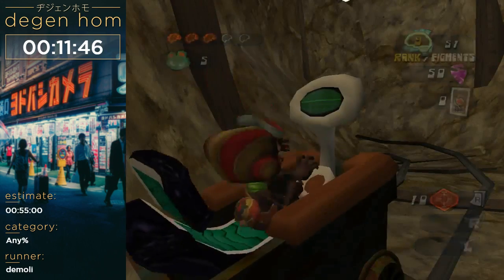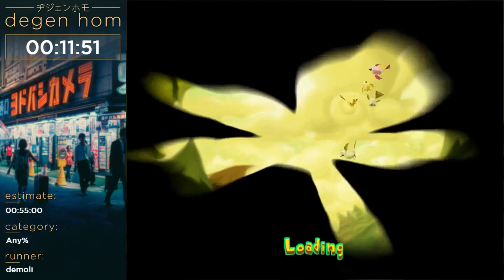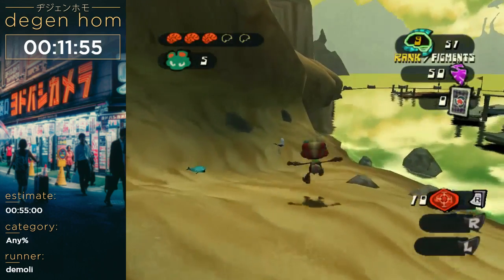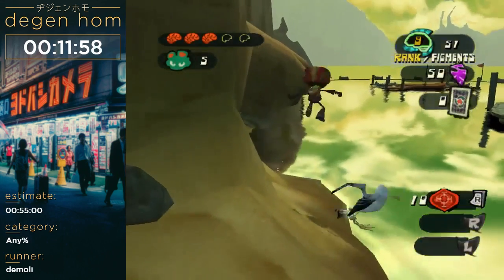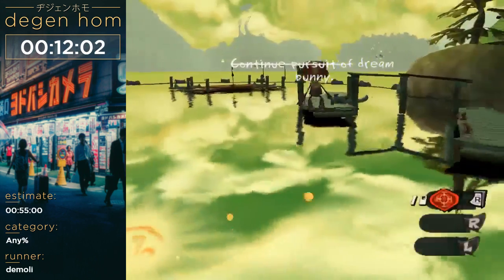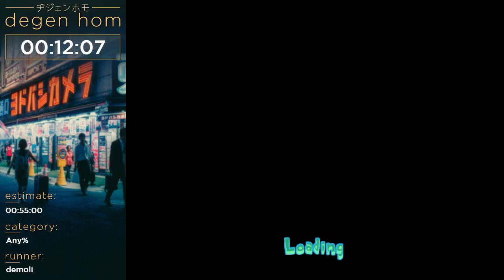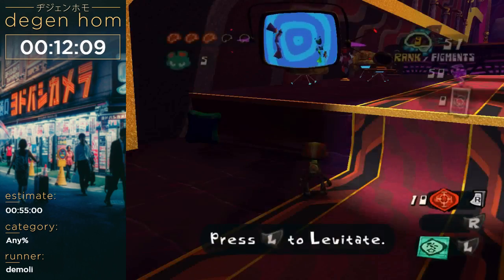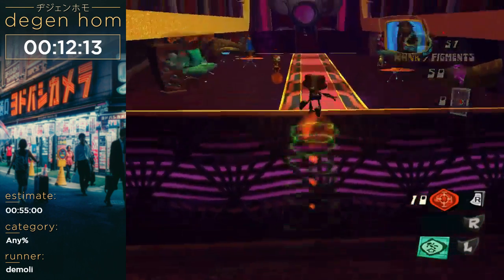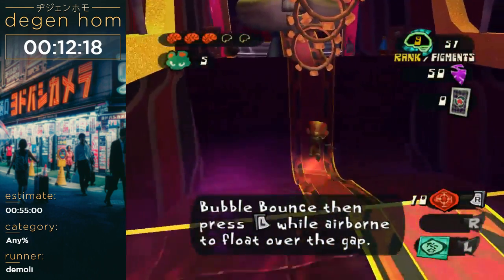So now we have the oarsman's badge, which means you can use the canoe. But we don't actually need the canoe — we just need the oarsman's badge. So Mila lets us into her mind. We can skip the canoe by doing that. And we finally have the levitation ball, which means movement gets a lot quicker, a lot more fun, a lot less mechanical.